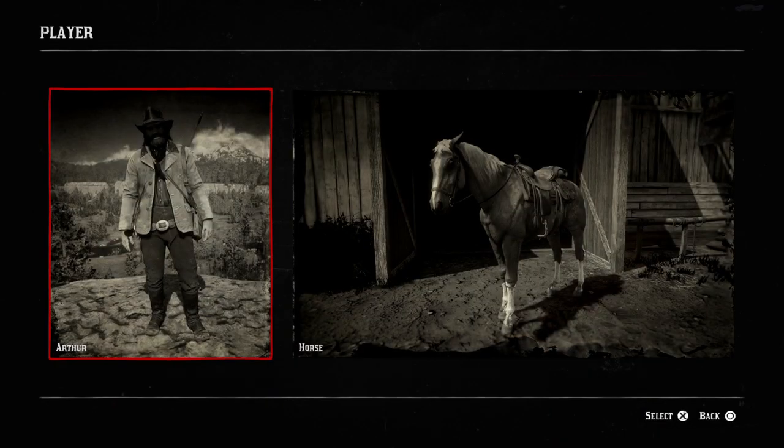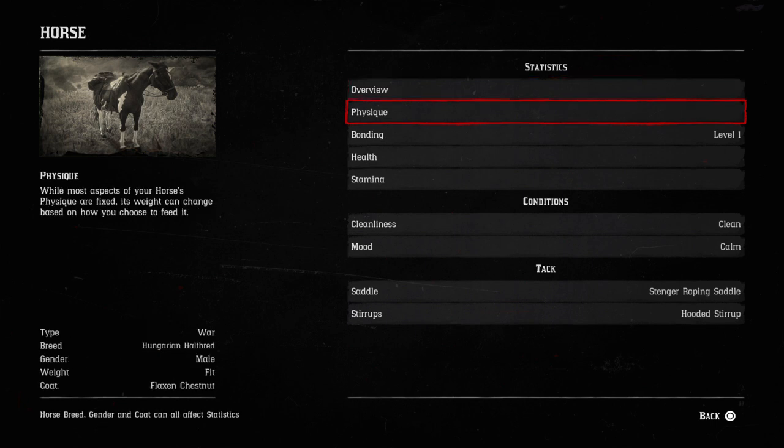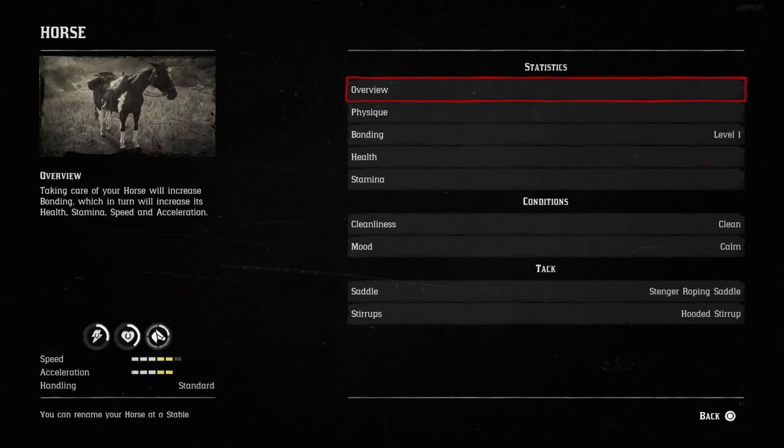Information on this horse is in the player section — go to your horse or my horse. Speed and acceleration and handling is standard on this guy, you can see that in the bottom left corner. Speed and acceleration is pretty good, and as you can see the bonding level on this guy for me is only a level one, and having those stats at level one is pretty cool.